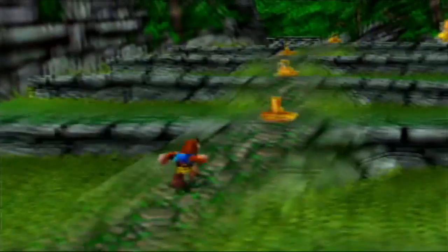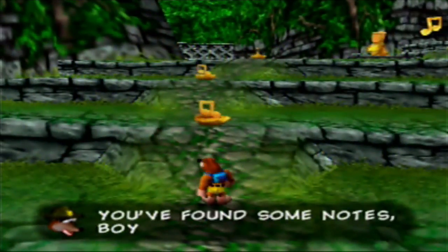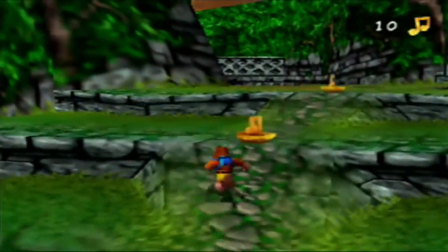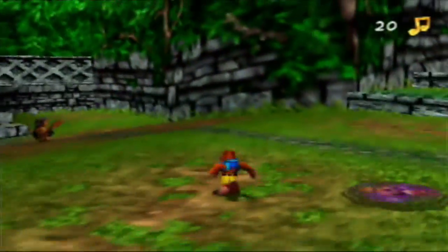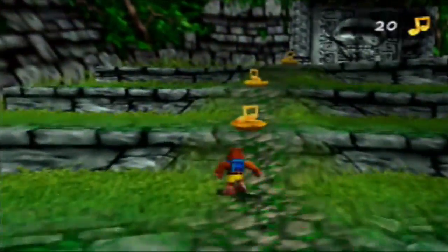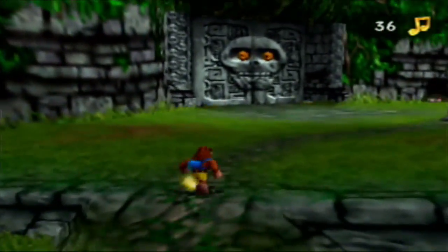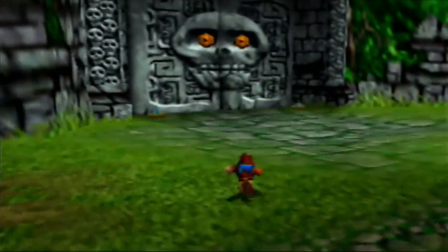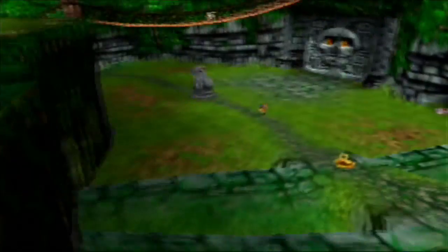As you can see, we have our first set of notes. If you recall correctly from the first game, there were 100 notes in every single world, and if you were to die you would have to restart collecting all of them. Well, not in this game — you get to keep all the notes you get even after you die. So you don't have to worry about going around and collecting them all over again. And not only that, but they also come in sets of five.